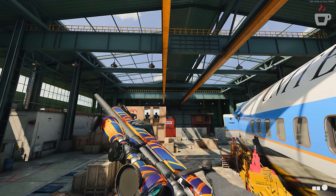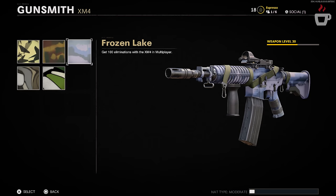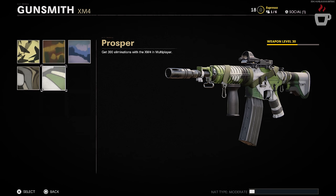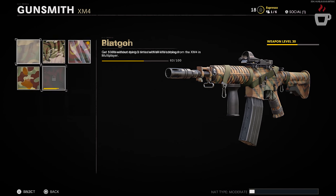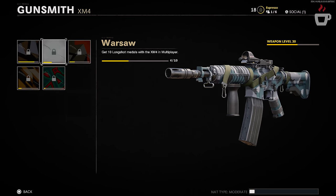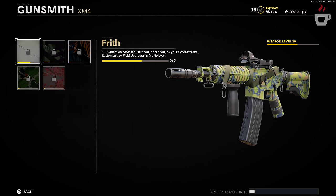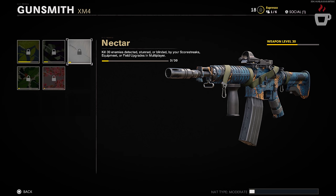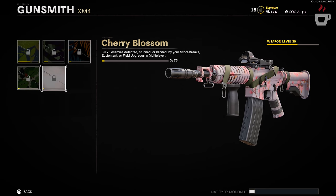The challenges vary slightly depending on weapon classification, but are relatively uniform. For the rifle class: spray tasks you with getting eliminations — first 25, up to 30; stripes tasks you with headshots — first 10, up to 100; classic requires getting kills without dying — first 3 times, max of 20; and geometric tasks you with long shot kills — first 5, up to 75.